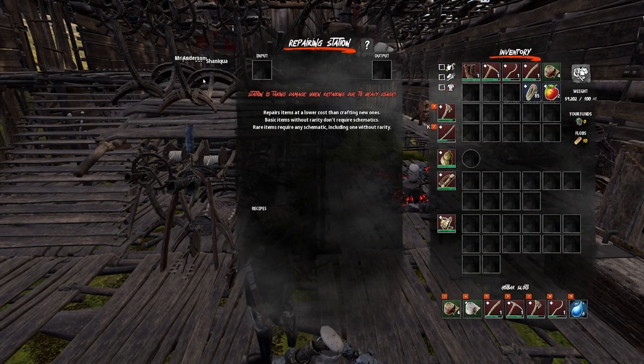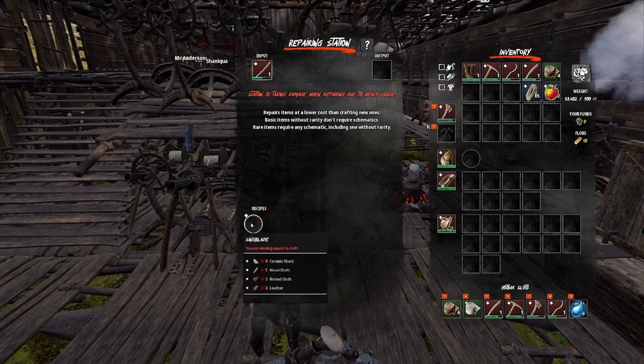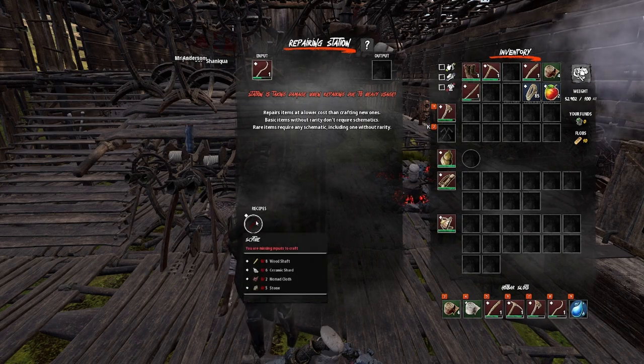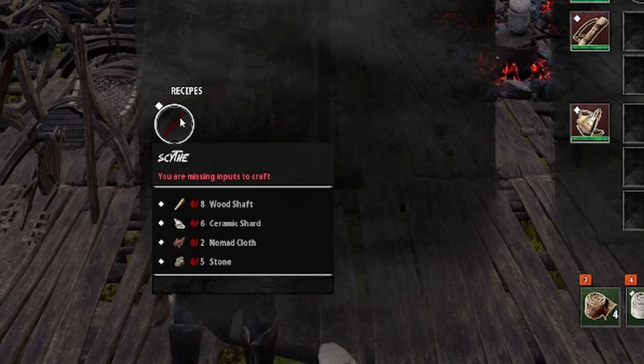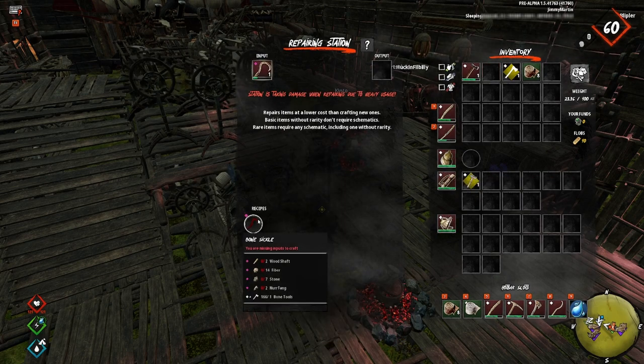The repair station lets you repair any piece of equipment — tools, armors, weapons — at a slightly discounted price from the original crafting cost. The big catch is for common equipment this no longer requires a schematic. You can also use this to repair quality gear with any tier schematic.